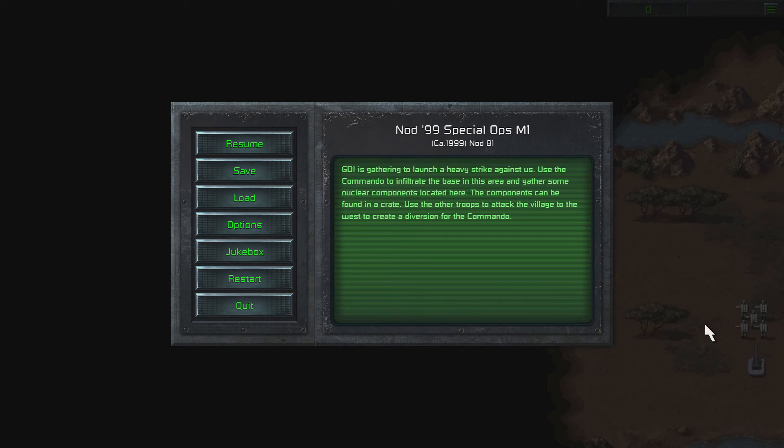Welcome back to Command & Conquer: Tiberian Dawn Remastered, and welcome to the next of the Special Ops missions. GDI is gathering to launch a heavy strike against us. Use the commando to infiltrate the base in this area and gather some nuclear components located there — the components can be found in a crate. Use the other troops to attack the village to the west to create a diversion for the commando.